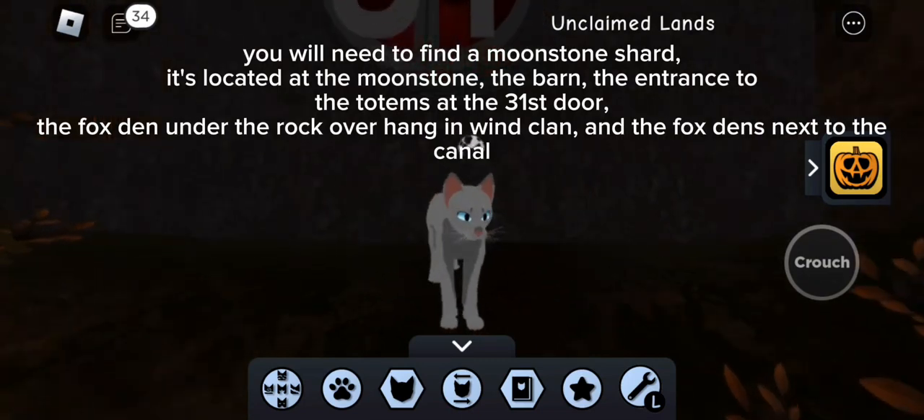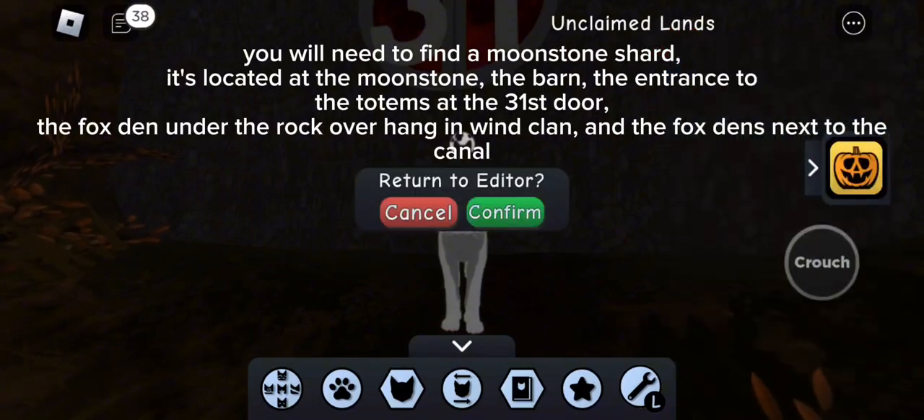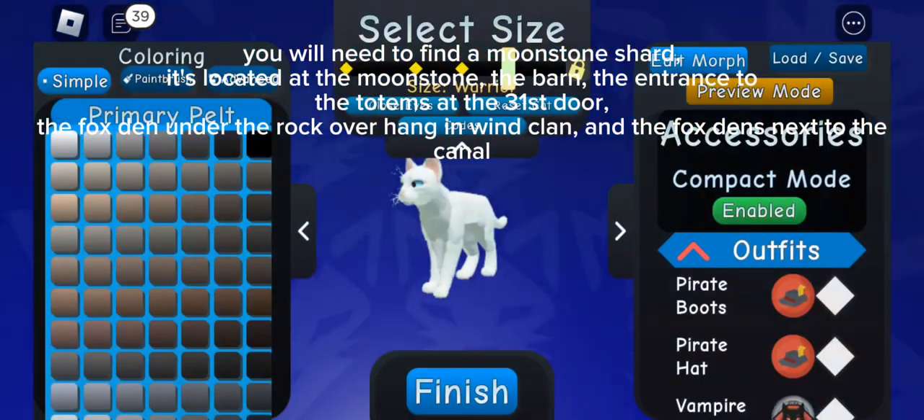You will need to find a moonstone shard. It's located at the moonstone, the barn, the entrance to the totems at the 31st door, the fox den under the rock overhanging Winclan, and the fox dens next to the kennel.